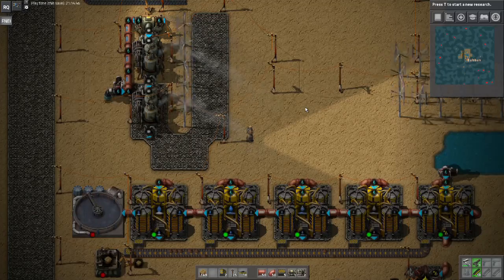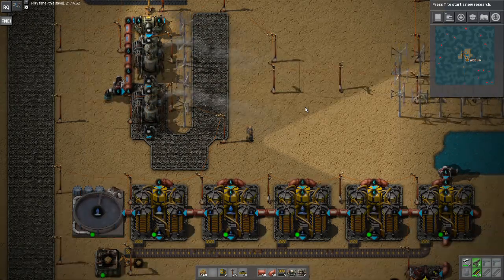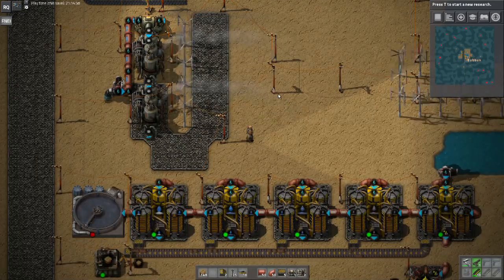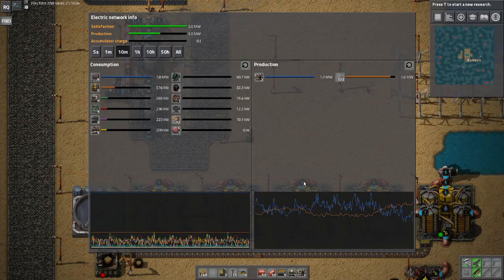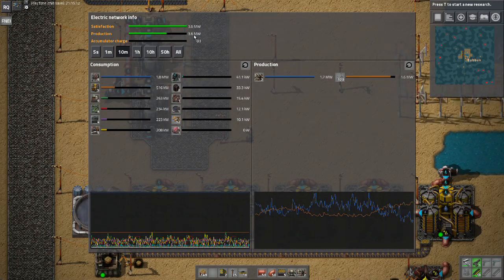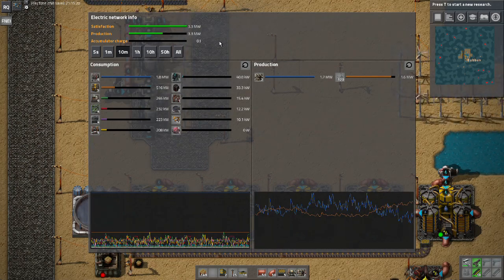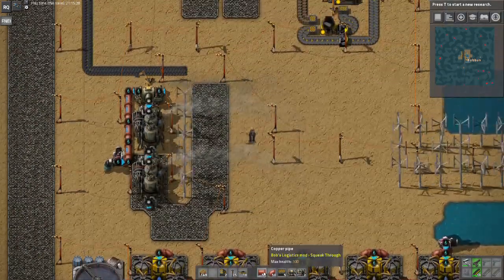Hello everyone and welcome back to Factorio C Block. I'm Bobbin and you're watching episode 8. We are going to begin the episode by boosting up the power a little bit. I've been looking at power consumption here — it's been holding pretty steady. I've seen it go up as high as almost 4 megawatts, and you can tell from the production bar how much is getting used up. It looks like we may need more power after what we do today.